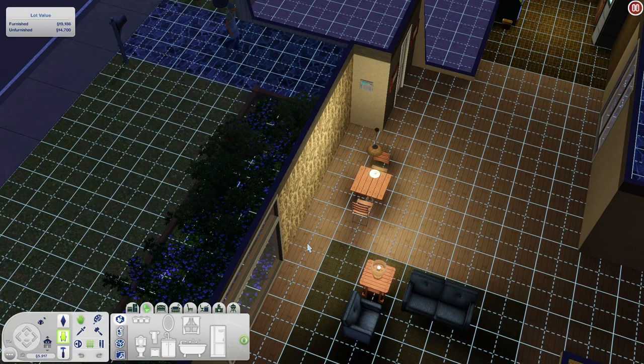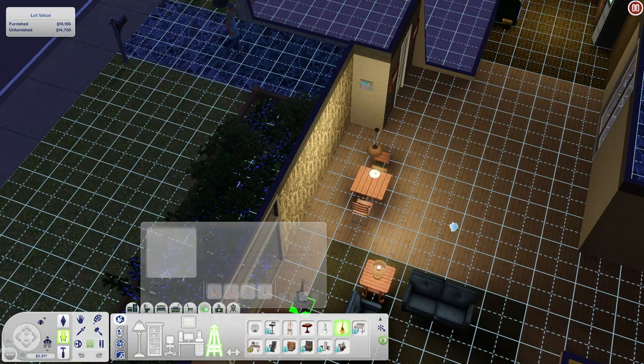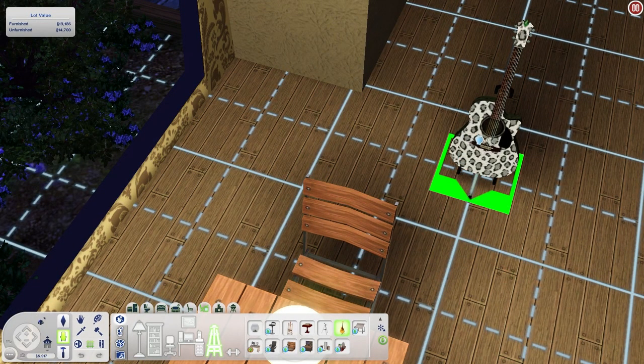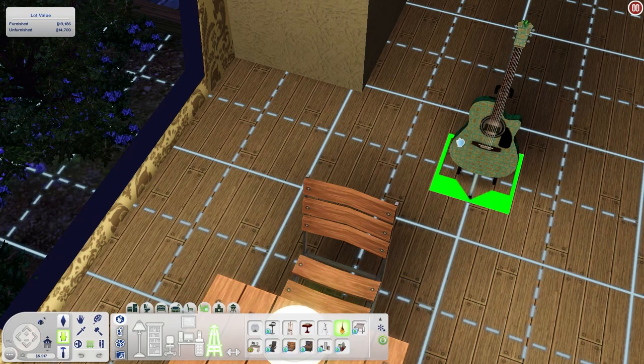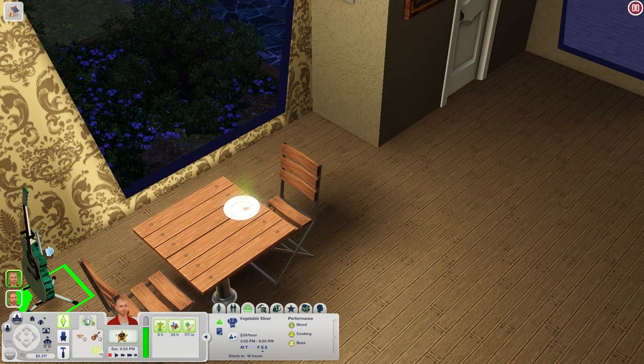Let's get Jesse a guitar because he wanted one. I hate that they spend so much time on the back where I can't see anything useful. Why can't I just go create a style and do it myself? Why do we have to randomize this? Kind of a white leopard print... green leopard print. You know what, we're going to go with that. Jesse, this is now your guitar.